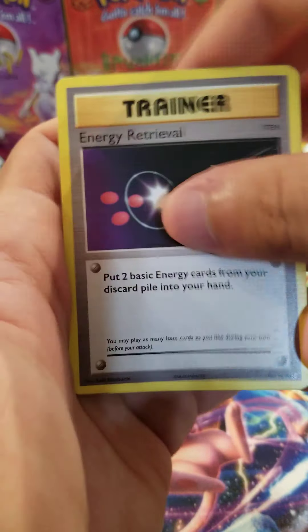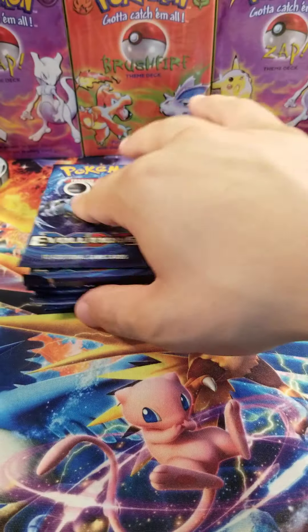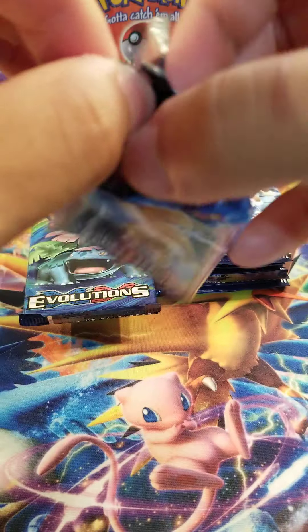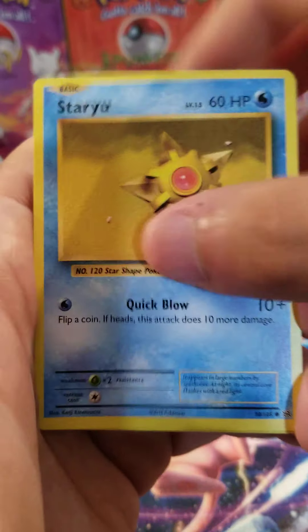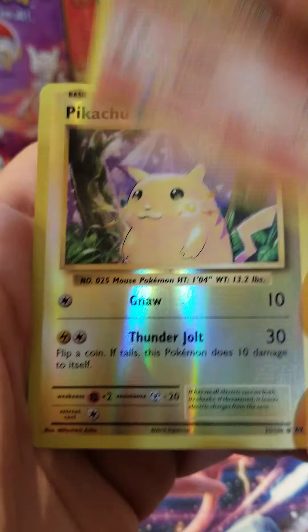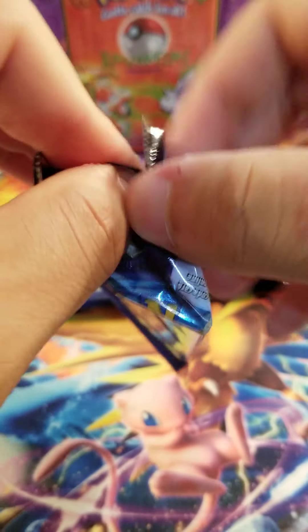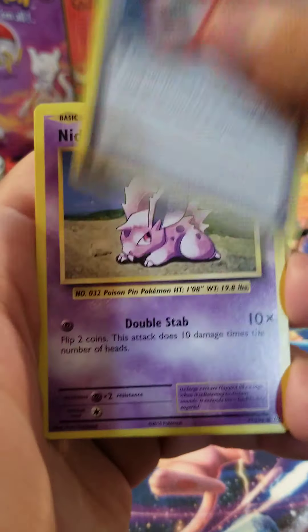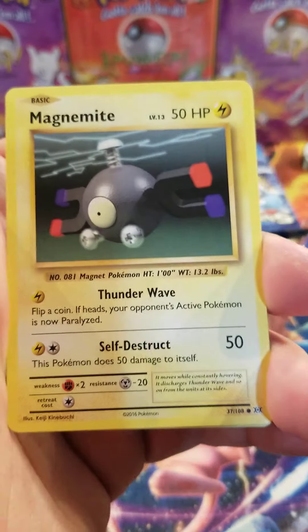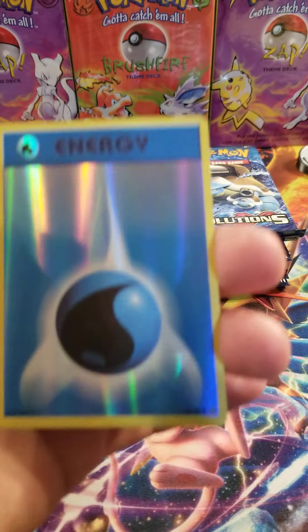We have a Haunter, Energy Retrieval, Kakuna, Pikachu, Machop, Weedle, Doduo, Staryu, Pidgeot, Spirit Link, and a holo Hitmonchan. Nice! So we got a holo there. This is actually the first booster box that I've opened, so it's pretty fun for me - I always open random Evolution booster packs, but I opened a booster box today and it's actually been pretty fun. I've never pulled a Charizard until today either, and Evolutions has been climbing, which is pretty crazy.